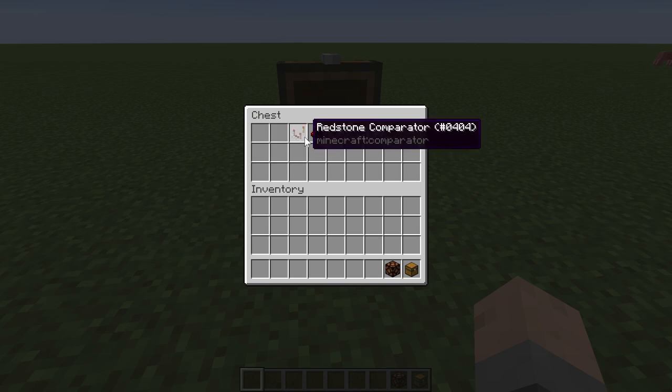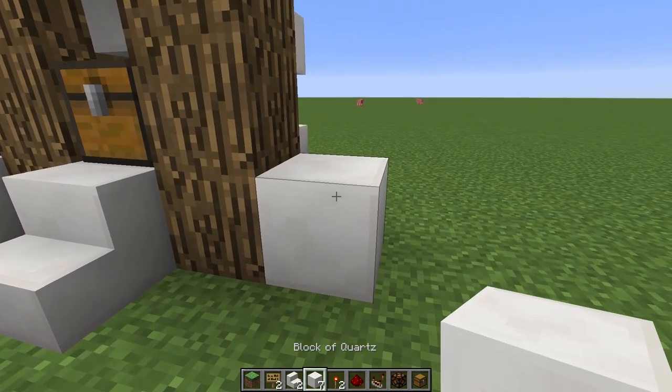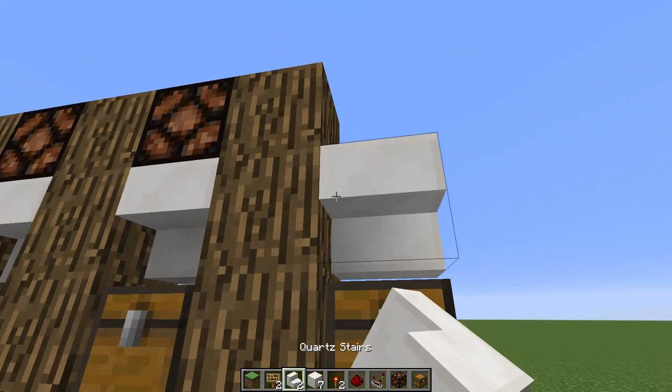a redstone lamp, a comparator, redstone dust, two redstone torches, seven building blocks of your choice, two stairs, and a sign. To start off, build the front which has a chest raised up on a block,